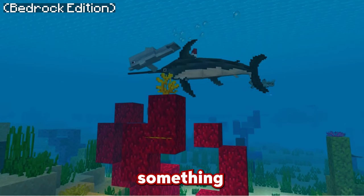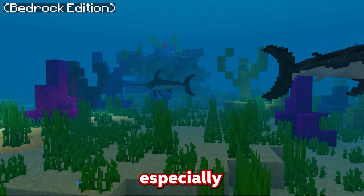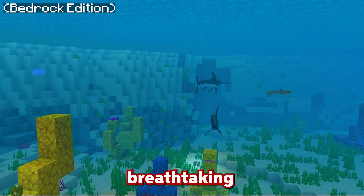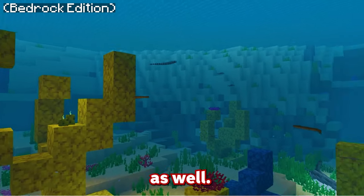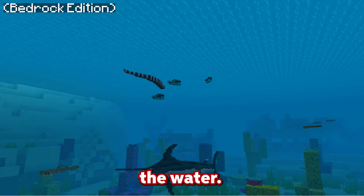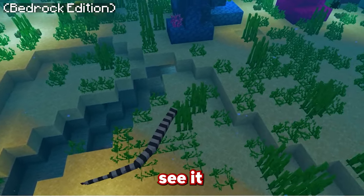This mod also includes the very famous swordfish — a really cool Minecraft mob, especially with the animations and how detailed they managed to make it. It truly is a breathtaking experience. They also have some special eels and really cool sea snakes that slither through the water. The animations for the snake are so smooth — it definitely looks really cool to see it going through the water.